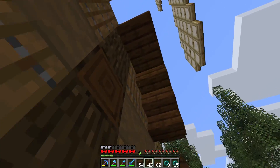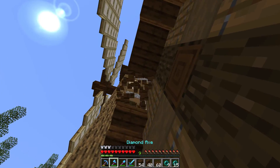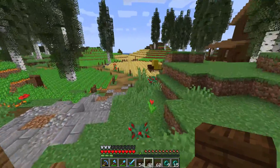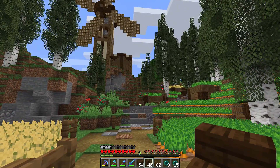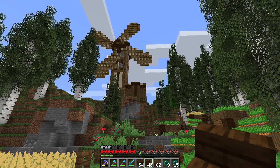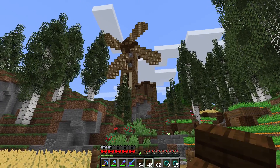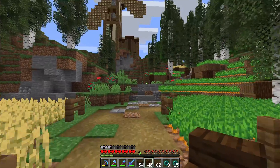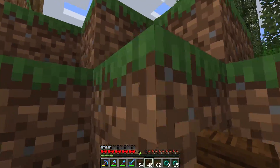After some trial and error getting the stairs in the right orientation - Jensie, how many times have you done this and still can't place them correctly - the way this looks right now isn't too interesting. If we put a stair up that way, a stair up that way, and push that little piece up, it'll have a nice little curve to it. The next goal is to get a roof on it, and that's where those blocks we've been waiting for come in.